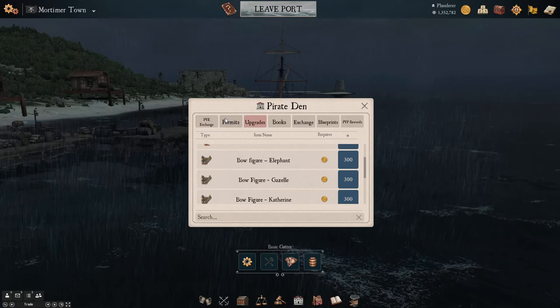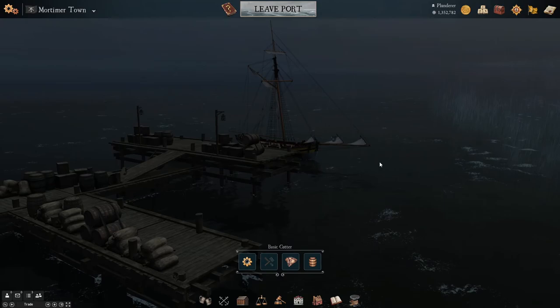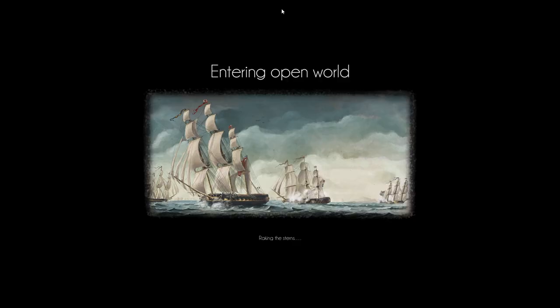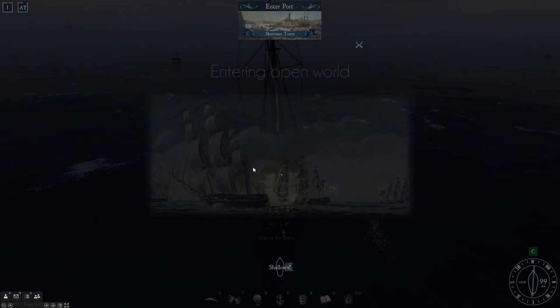Permits, exchange, blueprints, and PvP rewards are also available. Now that we've gone over all the basic UI, we're going to actually go into battle and show you the different types of shots you can use. We're going to go out into the open world and go into a battle.